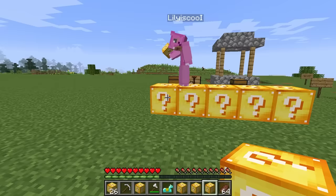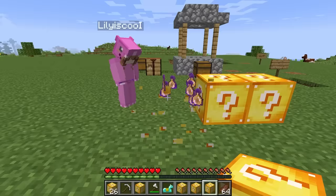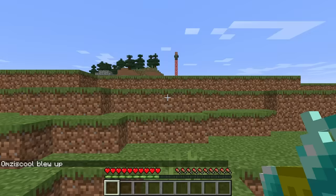Let's see what you get! End portal frames! That's so awesome! Those are gonna be so cool building blocks! But the last thing you got is nothing that good. Sorry, Roxy! But I got some iron, I guess that's alright. But now whose turn is it - mine or Lily's? It's mine! Alright, let's see what you get, Lily! I'm gonna play six! Six? Oh my! Alright, one, two, three, four, five, and finally six!